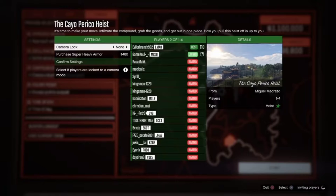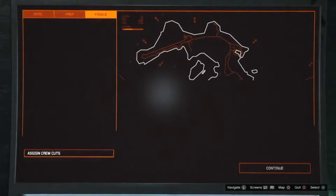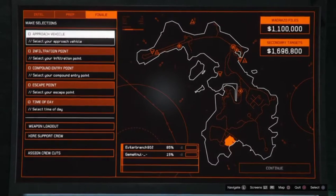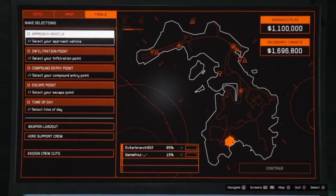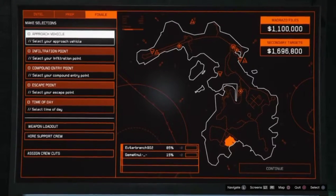Once you do have one friend in the session, you're going to confirm the settings and hit play. You guys can do this back to back for each other, giving each other the heist cut every single time. It's better if you both have the heist, but if you want to help your friend out, that's fine — I'd recommend you both get the heist finale.